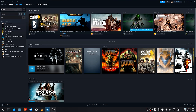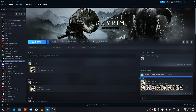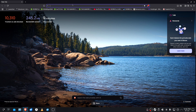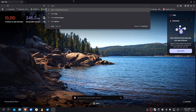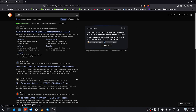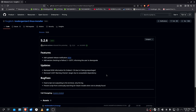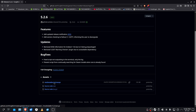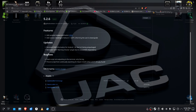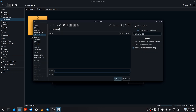Open up your library and make sure you have Skyrim installed. If not, go buy it — get the Special Edition. What you need next is MO2 for Linux. Just type MO2 Linux, and on GitHub you're going to go in, find this version, click it, click the first one, and download it.